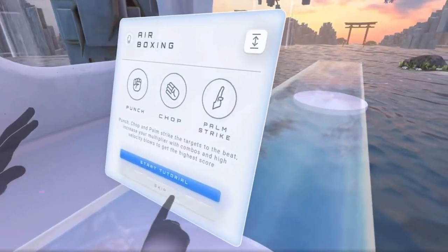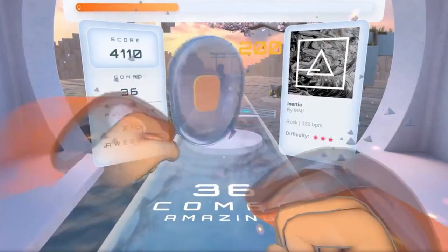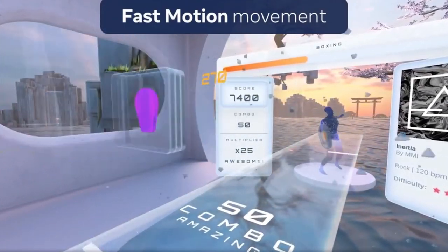Next up is Move Fast, a short experience that lets you get a fun workout while trying to punch, chop, and block using your real hands, utilizing the Quest 2's hand tracking feature. This is a demonstration for Unity developers showcasing the capabilities of the Interaction SDK for fast action fitness apps, so it's not for everybody, but it is free.